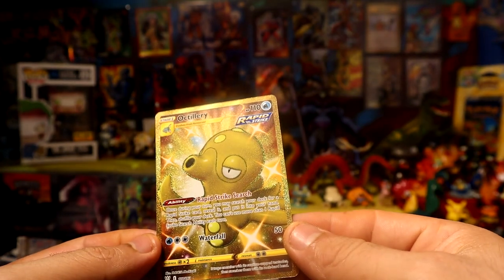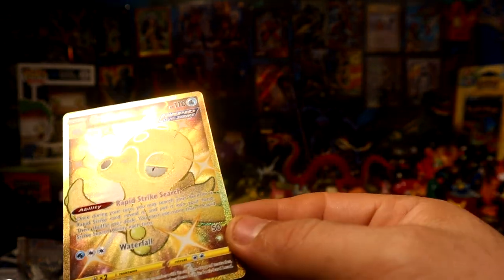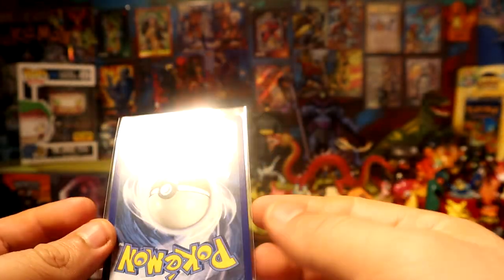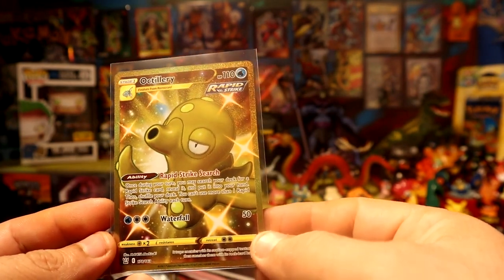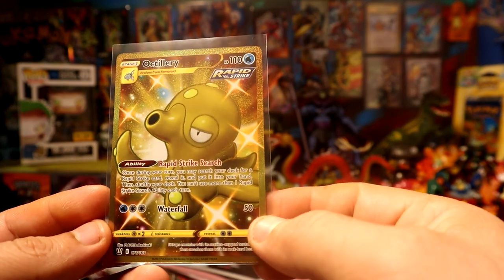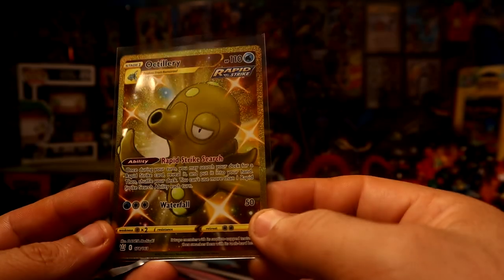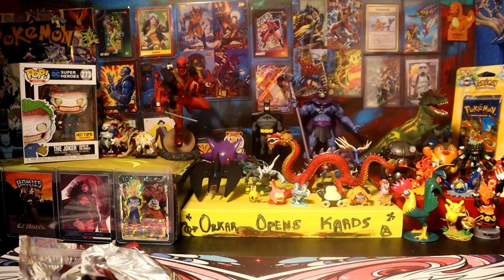It is shiny, I believe - that's a shiny one. Rapid Strike Octillery, full art secret rare! I think that's a shiny because he's red. But let me know if that's just how the secret looks, or if anyone knows if that's how the shiny looks. Actually, I'm sure that's just how the secret looks to go with the gold border. That's pretty awesome! Pretty pretty good four packs for sure - definitely a sweet, sweet last pack magic, let's go!